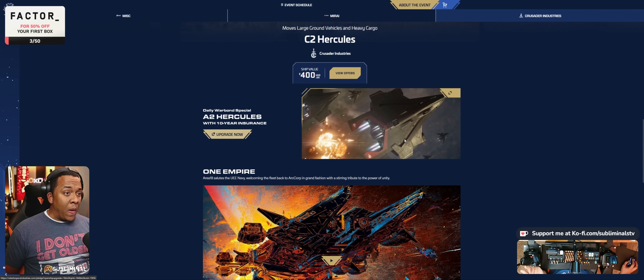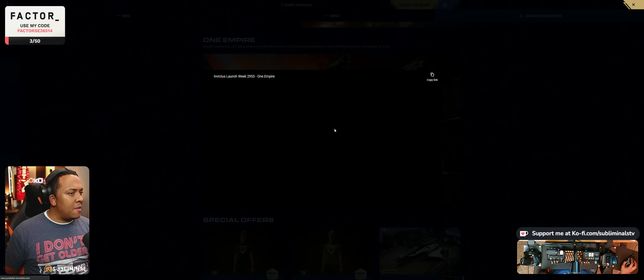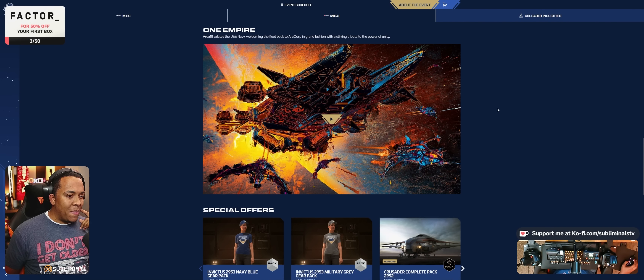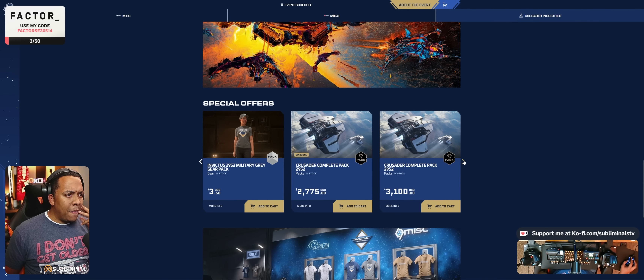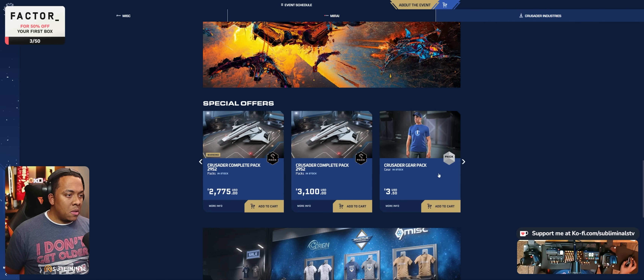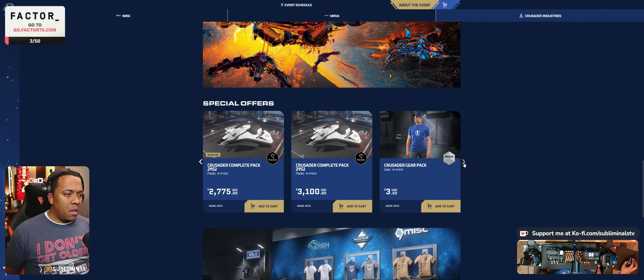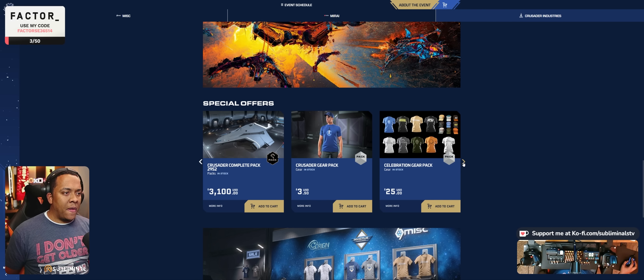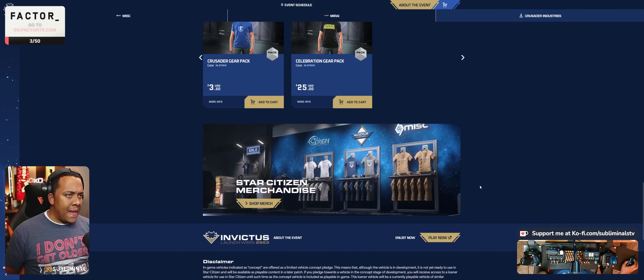There's an A2 upgrade warbond daily deal where you can upgrade to the A2 at the warbond price — nice. I thought they were releasing some really cool artwork images. We've got special offers, Invictus shirts and hats for in-game use, and the Crusader Complete Pack for 2700 warbond or 3100 without. These are all concierge offers — if you don't see them in your pledge store it's because you're not concierge, which requires spending about a thousand dollars. Then there's various Crusader gear and that's it for Crusader.